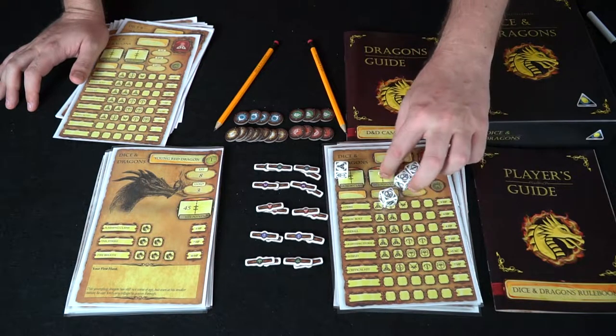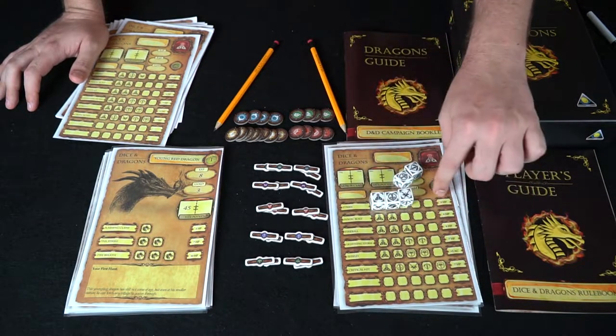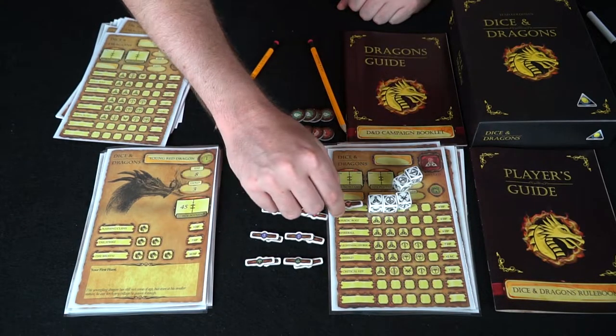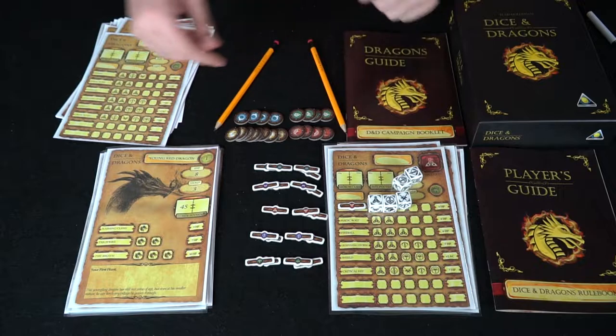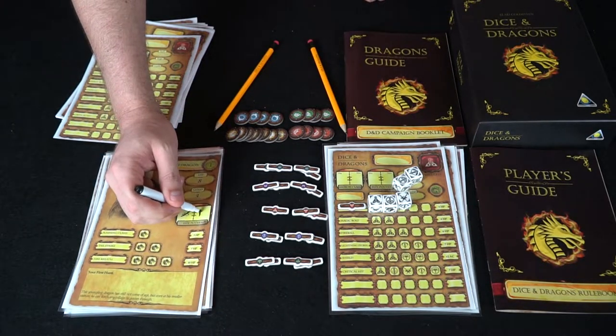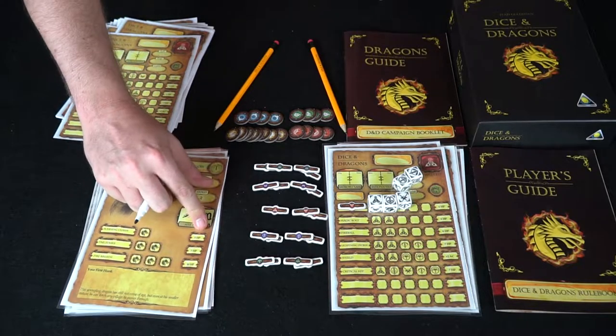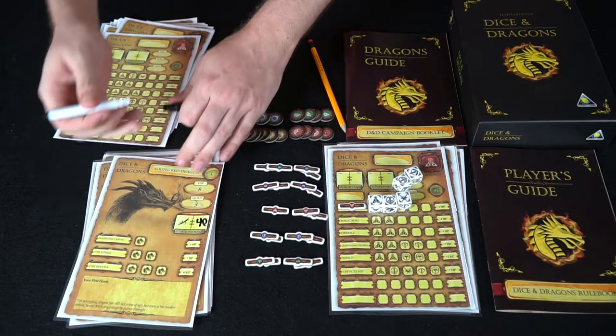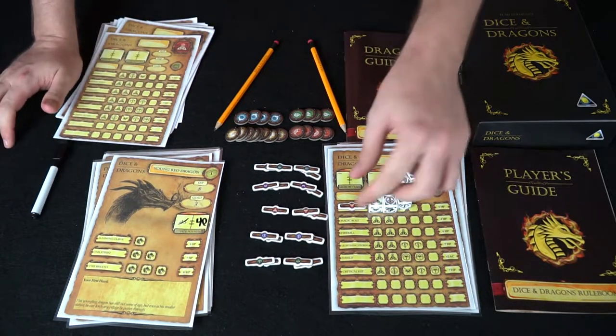If anything matches, you place one of your color tokens on there, signifying you've used that ability and dealing damage to the specific dragon — marking its health down to whatever it currently is.